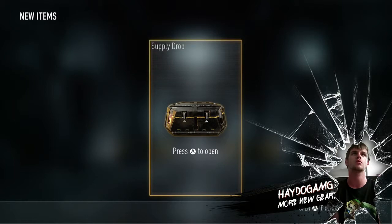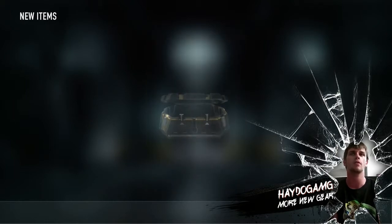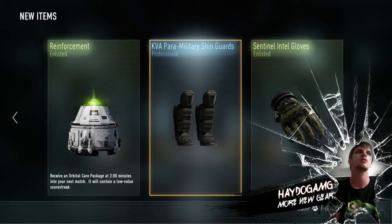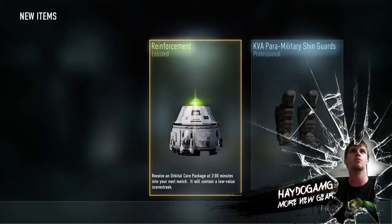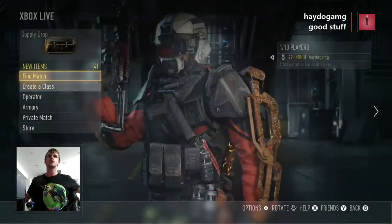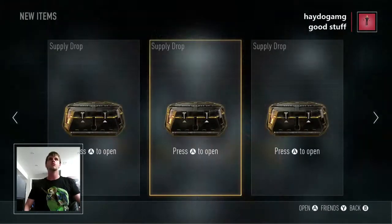I don't really know what else to say but the supply drop is going to be good. What the heck? I got a squat. What is this? If someone's playing a prank on me, I should know because that is just crap. And look at my shirt — it's the Zelda shirt, which is pretty good.